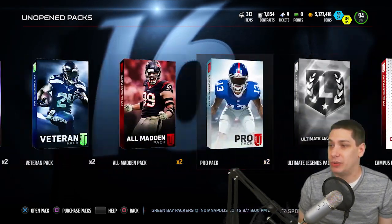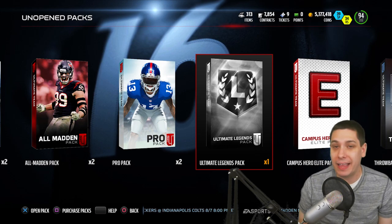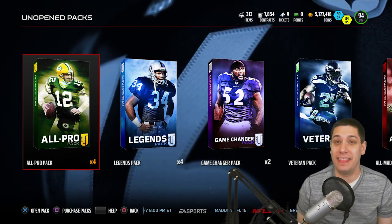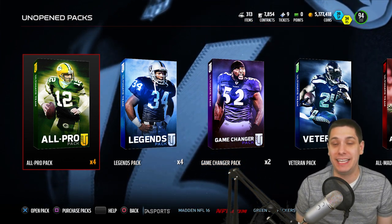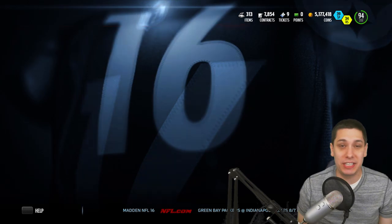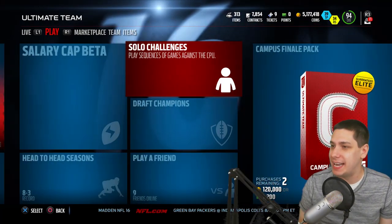I do want to try and get the Ray Lewis and the Tony Gonzalez, of course. I think these legend packs and the Ultimate Legend pack are going to give us the best opportunity to do that. But the big thing is that Ezekiel Elliott golden ticket — I want that thing, man. As a Cowboys fan and somebody who is excited about Ezekiel Elliott being on that roster, I'm very excited to try out this card. Hopefully we can pull it. So first things first, let's rip open a couple of pro packs just to get our feet wet today.